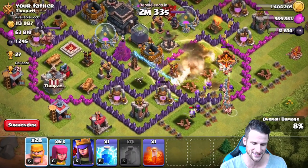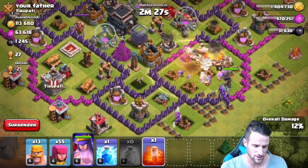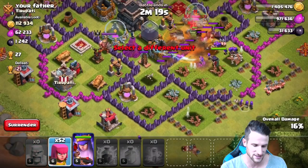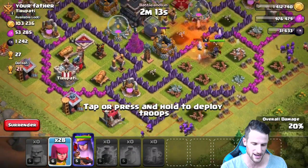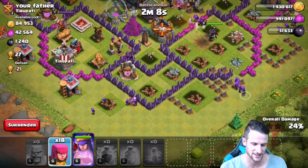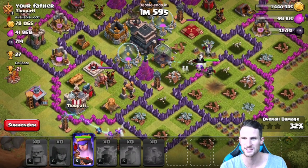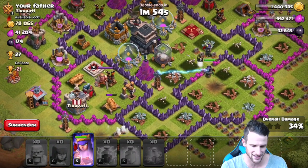Oh no, please drop off, please — come on. We got to get the queen up in there. She's heading in and we're just going to drop a poison spell right here on this archer queen, and then I'm going to drop off that other lightning spell to help out with some of those defenses up in there. Stop — troops go in. Why are they not going in? You're going the wrong way. Troops are going the wrong way. Queen's getting focused down. There they go — we're in! We got all of our archers up in there. Queen is focused on the dark elixir.